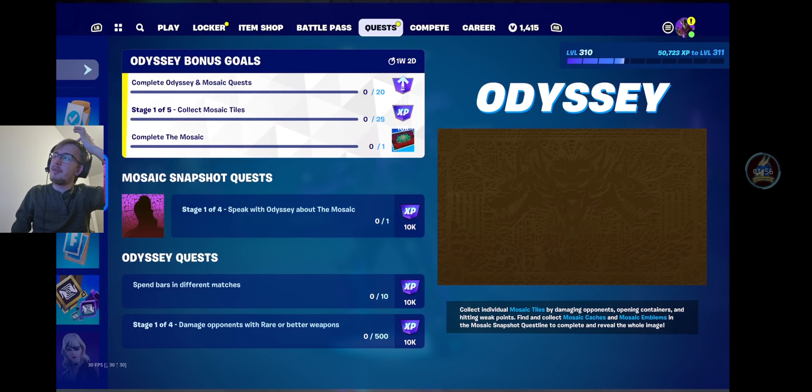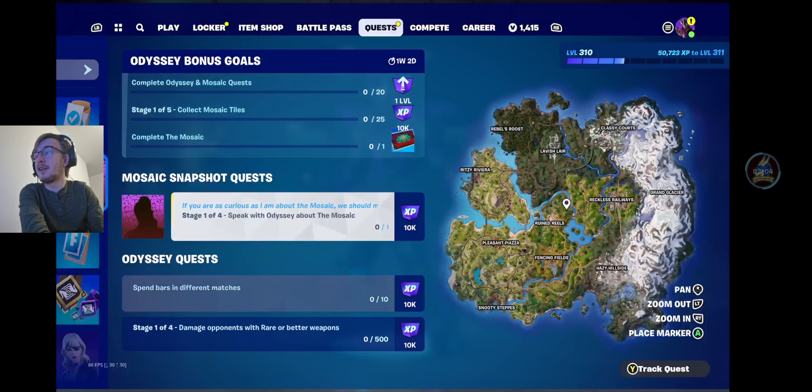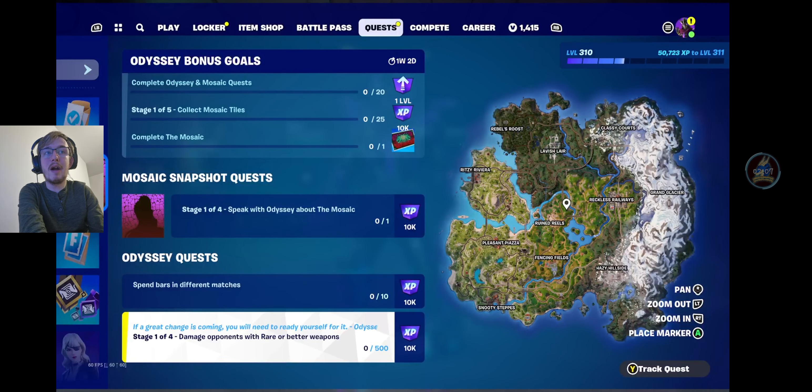We have the Odyssey quests - today's quest is to spend bars in 10 different matches. That's not too hard. And then you've got a 4-stager: deal 500 damage to opponents with rare or better weapons for stage 1, then stage 2 is epic or better, stage 3 is legendary or better, and stage 4 is to deal 500 damage to opponents with mythic weapons. Bear in mind it does say opponents, meaning guards count. So that's nice and simple.